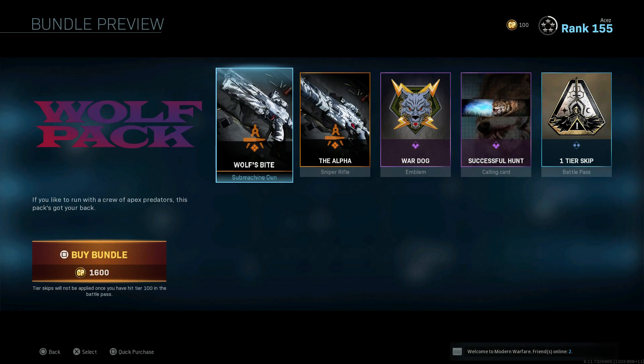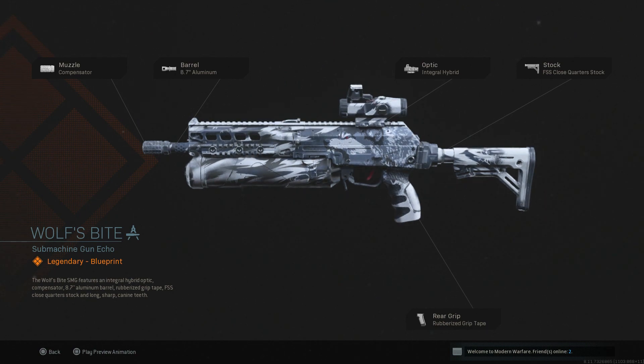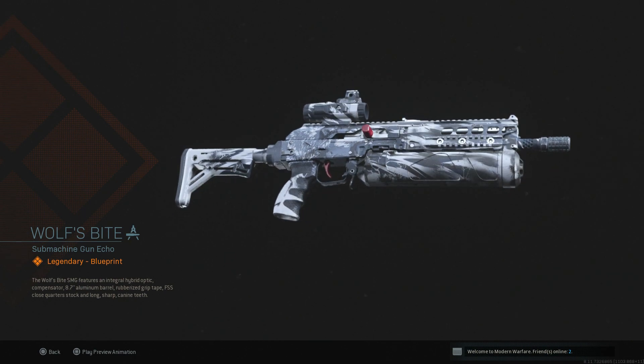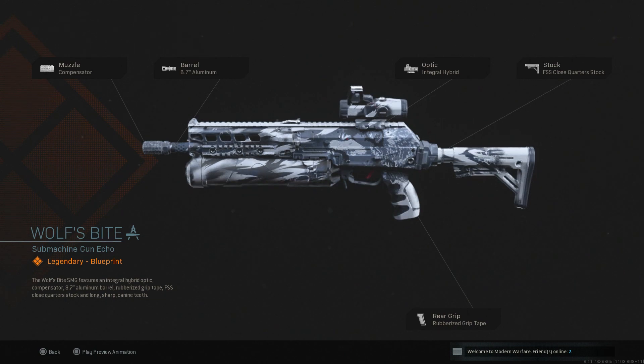Then we have Wolf's Bite for the Bison. We have a Compensator, the 8.7 inch Aluminum barrel, an Integral Hybrid sight, the Close Quarter Stock, and Rubberized Grip Tape. The cosmetic look of this is a lot better on the Bison. The Compensator is decent, I'd probably swap out the aluminum barrel. On this gun you can really run iron sights — it's a great weapon with good recoil control — so you could probably take that hybrid sight off. Rubberized Grip is fine and the Close Quarter Stock isn't terrible.